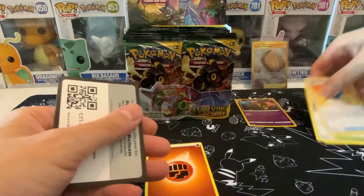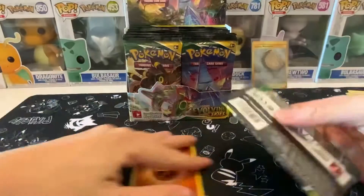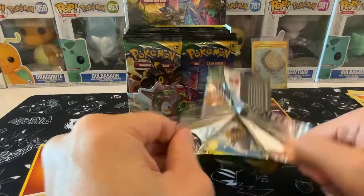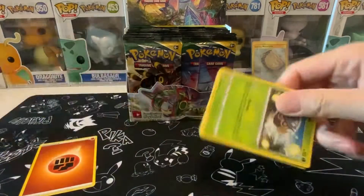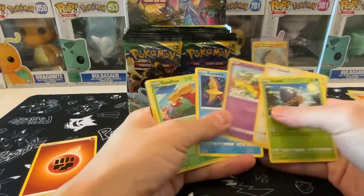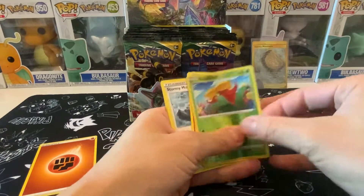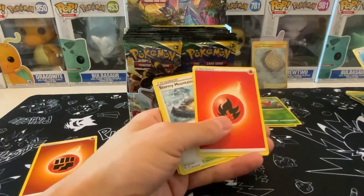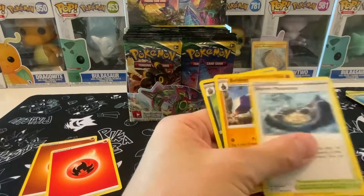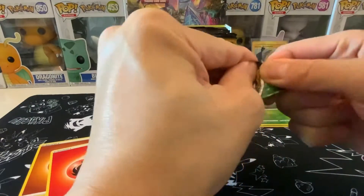So we got Stormy Mountains item card and then just a bunch of other cards we're not interested in. I'm going to be sharing some of the code cards throughout, so make sure you guys watch the whole video to catch those. Stormy Mountains — I don't think I have that one, it's a stadium card. Let's see what else we get. I'm interested to see what other cool goodies we can get out of this booster box.